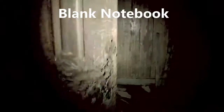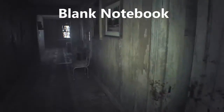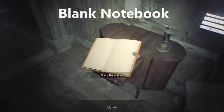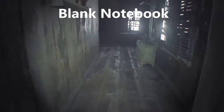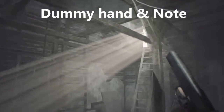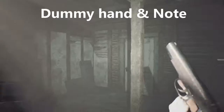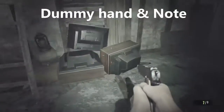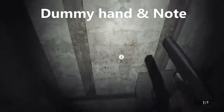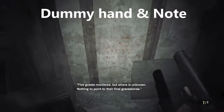As soon as you spawn, there's a basement door to the right, so go to your right, through that door, open up this dresser to find a blank notebook. But if you walk over here and look up, there's some handgun ammo — grab that as well. Now since we're up in the attic, we're going to grab the mannequin hand, and there's some writing on the wall that you want to look at as well.